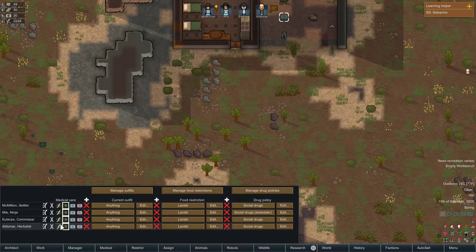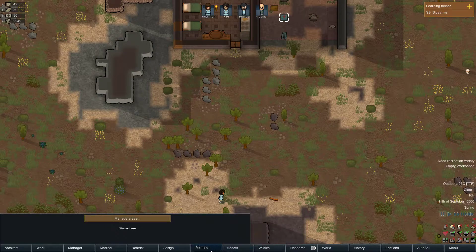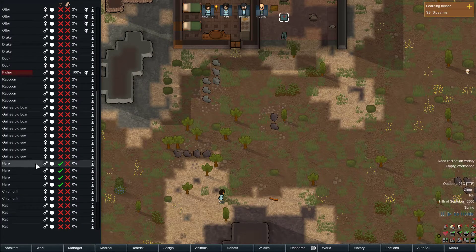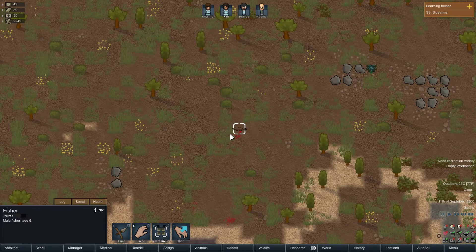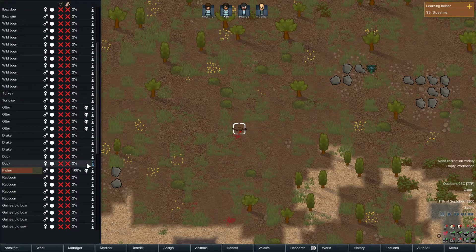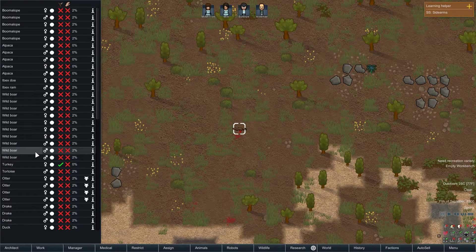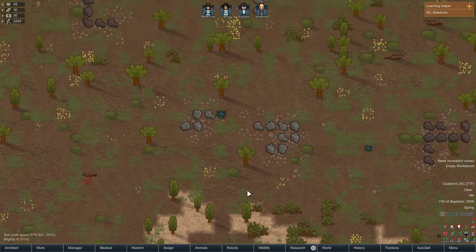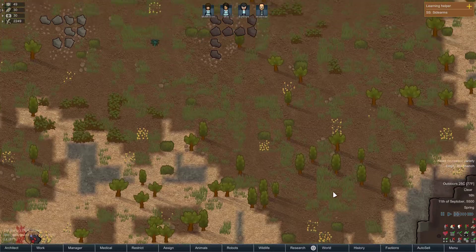Let me see what else do we got here. I don't have any robots yet, don't have any animals either. Wildlife — I could go after guinea pigs, fisher — oh, that's similar to a ferret. We learned our mistake with the last one. Otters — turkeys will be good. I should probably tame an alpaca or two. Although they are not particularly violent for that either.